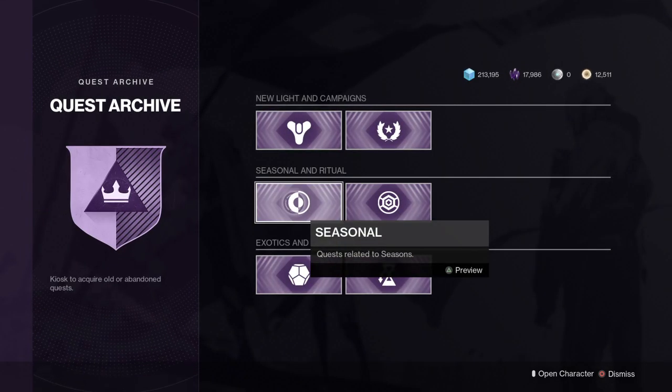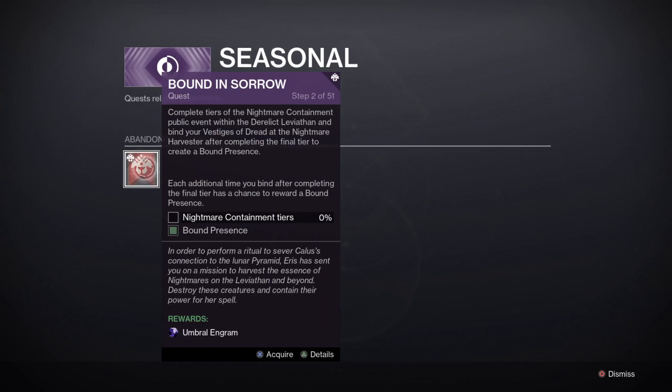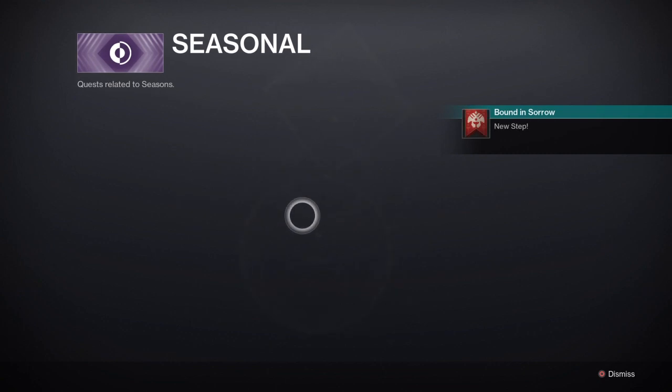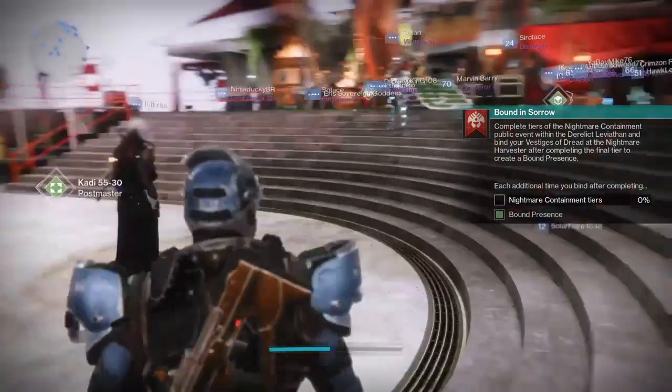Once you've claimed the chest and finished out the sever mission, head back to the tower, re-obtain the quest through the kiosk, and rinse and repeat the process as many times as needed throughout the week.